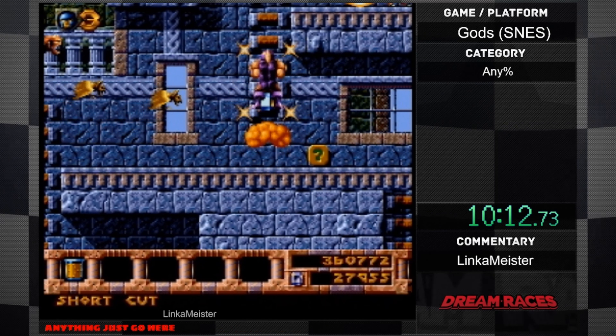Getting hit is perfectly fine because I'm going to take a Death Warp anyway. Grab the key. I'm going to jump over some triggers. I never really managed to get the jump over the triggers but I'm going to try my best. I got one trigger, I got one trigger, I got the last trigger — I jumped over the last one, so that's good.